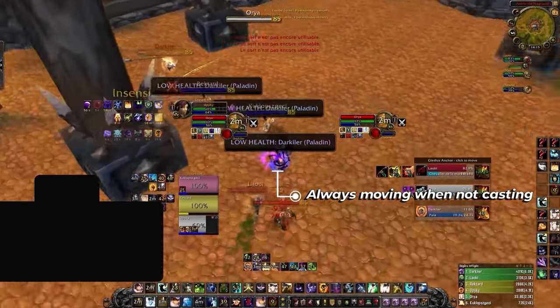Professions matter in Cataclysm. You want Jewelcrafting and Tailoring. Tailoring gives you Lightweave Embroidery, a massive spell power buff that you can snapshot with your dots — crucial for landing kills or setting up CC around the proc. Jewelcrafting allows you to use Chimera's Eye gems: Mystic Chimera's Eyes for resilience, or Brilliant Chimera's Eyes for more damage at the cost of survivability. Blacksmithing is an alternative that adds sockets to your Bracer and Gloves — slightly less stats in Season 9, but better in later seasons with Epic gems.